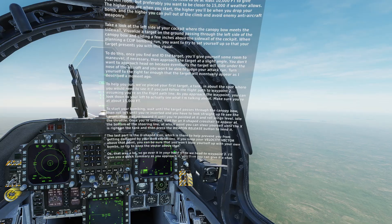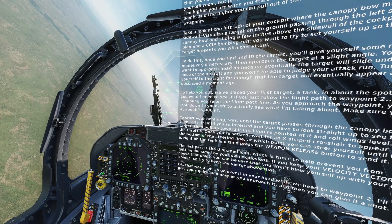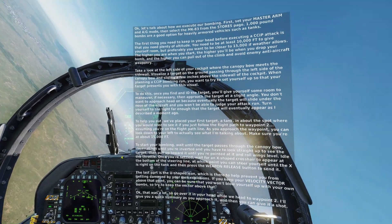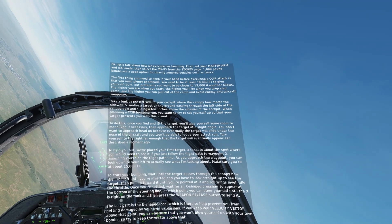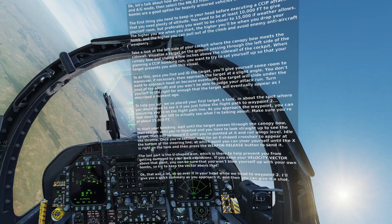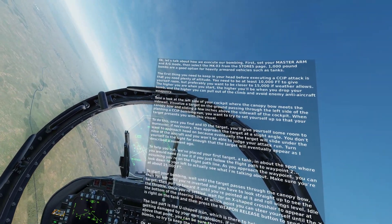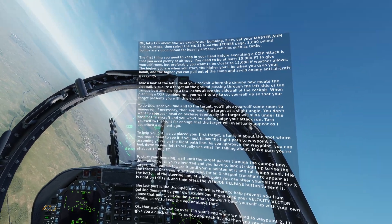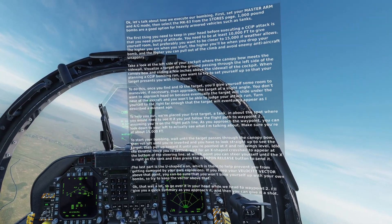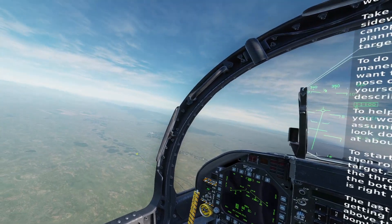Let's talk about how we execute our bombing. First, set your master arm in air-ground mode, then select the Mark 83 from the stores page. 1,000 pound bombs are a good option for heavily armored vehicles such as tanks. The first thing you need to keep in mind before executing a CCIP attack is that you need plenty of altitude — at least 10,000 feet, but preferably closer to 15,000 if weather allows. The higher you are when you start, the higher you'll be when you drop your bomb, and the higher you can pull out and avoid enemy anti-aircraft weaponry.